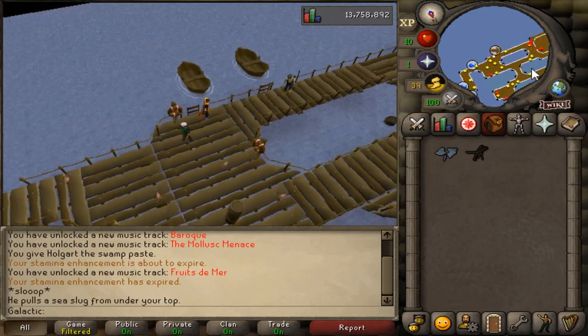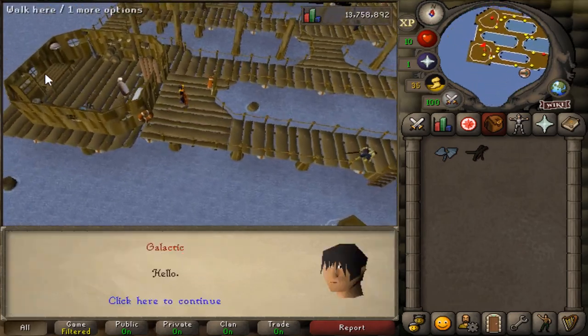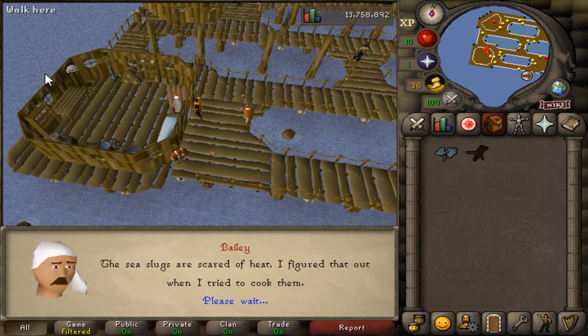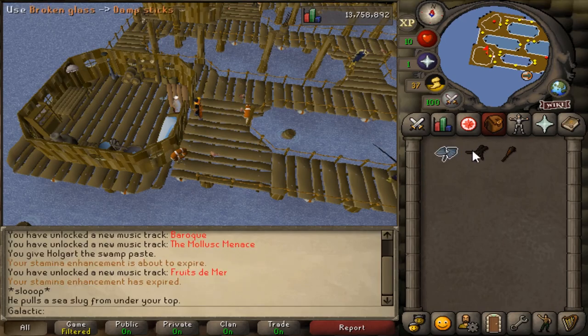Return to Bailey who is to the west to receive an unlit torch. Use the broken glass on the damp sticks to dry them, then rub the dry sticks together to light the torch.